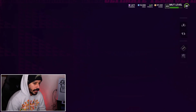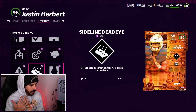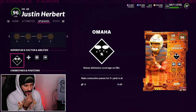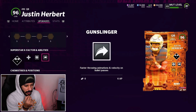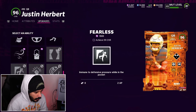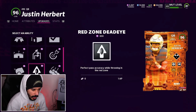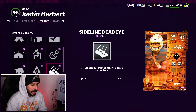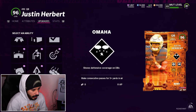Let me get some training and then we'll go ahead and slap the abilities on him. We have enough for Hot Route Master now, and I kind of feel like putting an accuracy ability on him. We currently have 8 AP on our quarterback. So let's go ahead and do Long Range Deadeye or Sideline Deadeye — I think we should use Sideline Deadeye. Let's go ahead and put Sideline Deadeye on him.